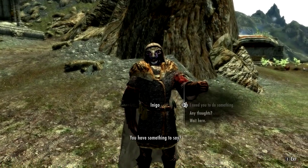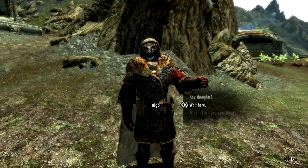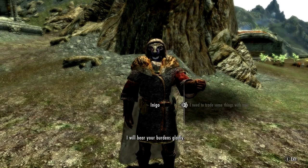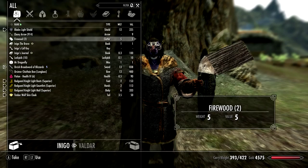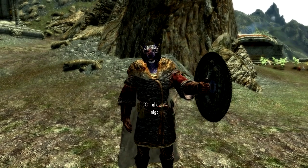We'll come out of this and I want to trade something with you, Inigo. 'I will bear your burdens gladly.' We're gonna take that silly-looking helmet off of you. There we go — you're still holding your shield, kind of funny.